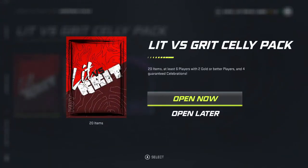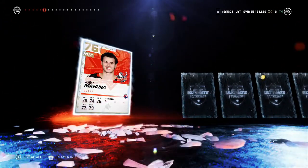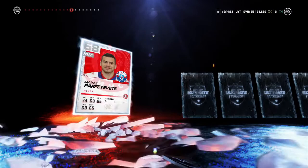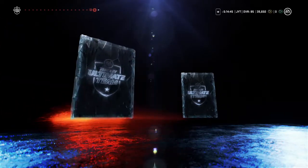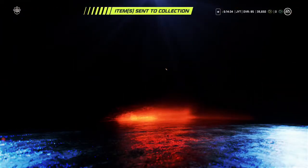Unopened packs - let's open them up. Lit versus Grit Grit Celly pack: 20 items, at least six players with two gold or better players and four guaranteed celebrations. Let's see what we get. We get a crappy player, another crappy player, another crappy player. Carrier - he's like a fourth liner AHL player - and another crappy player. Can we get some good players? This pack is ass. We got William Carrier and Ryan Carpenter - what a shit pack, unbelievable.